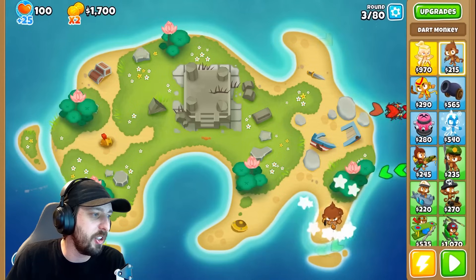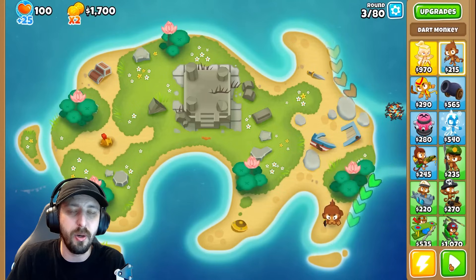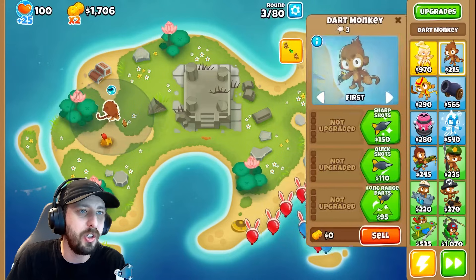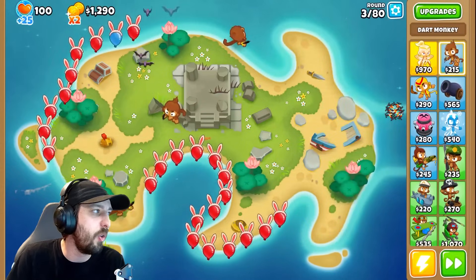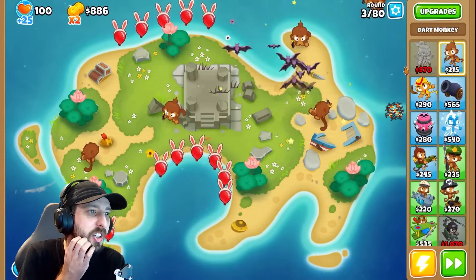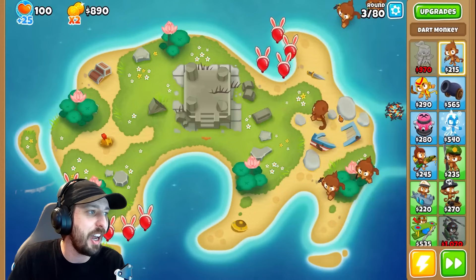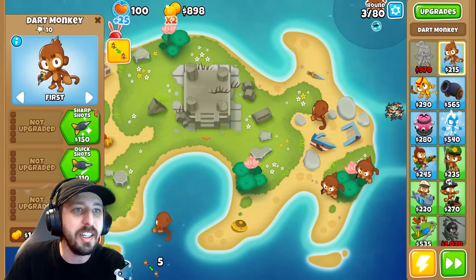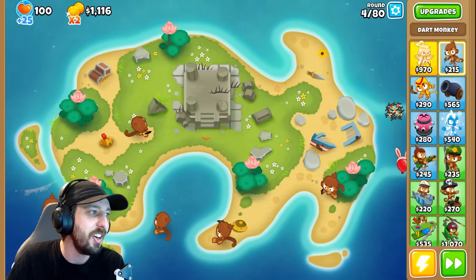I'm gonna start out with just a normal dart monkey. I don't think heroes are allowed, but I could be wrong. Oh my goodness, why is he over here? This is going to be infuriating. Is this gonna be annoying? How do I deal with this? All of my monkeys are gonna be all over the place, not able to see anything that's happening. Why are they in the water?